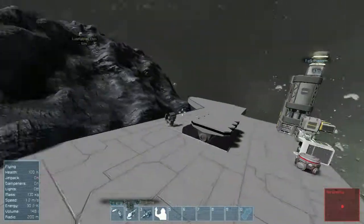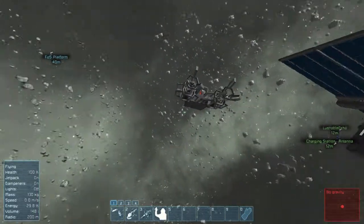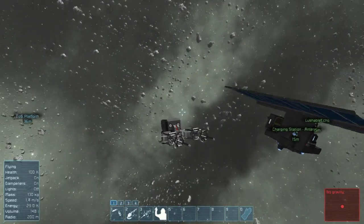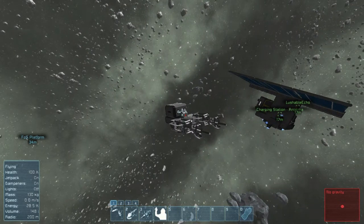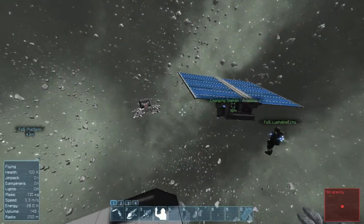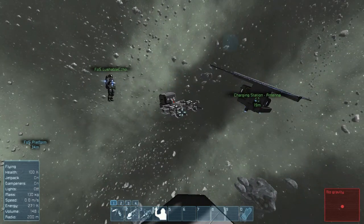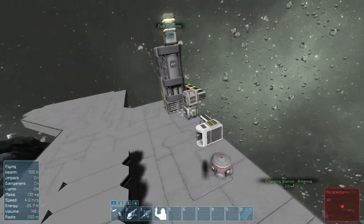We found out the low power warning doesn't come on until five percent, which means if you see it you're basically screwed. He's building a little mining drone that can merge with the charging station - the idea is it merges, recharges its battery from the ship, then you go mine while it charges back up. By the time you're done mining it's charged again - basically free ores.